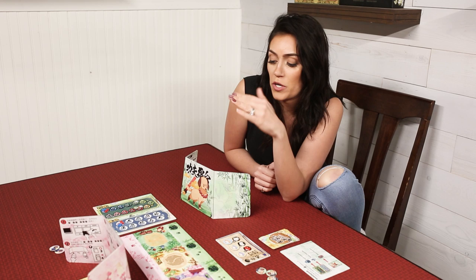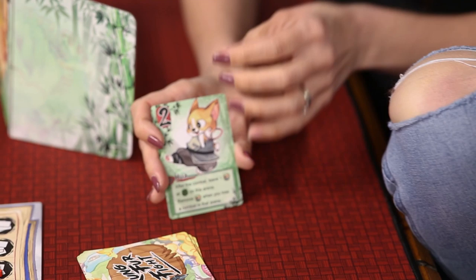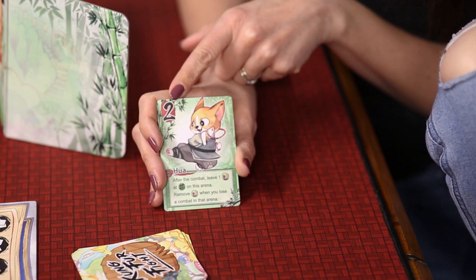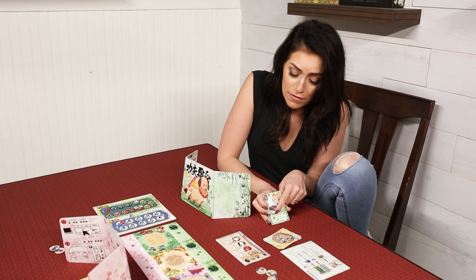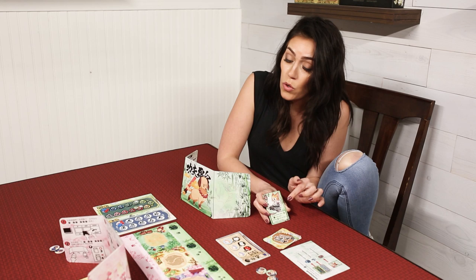The game ends when one of the win conditions is met at the end of the resolve phase. Before Randy steals the show, I'm going to break down the anatomy of one of these adorable little cards. Up in the corner is your AP — your attack power. Down here is the name, and I think that is pronounced Hua — so sorry if that's not correct. And here is the special ability, which you can only activate if you chose that card as your leader.